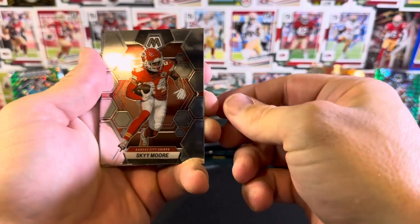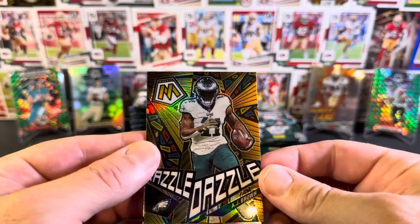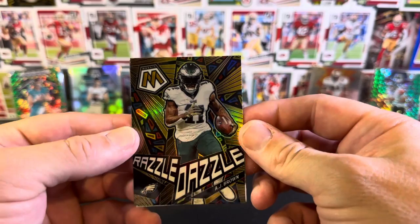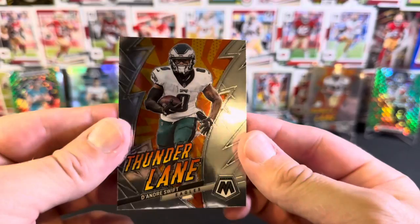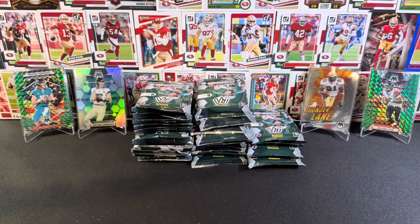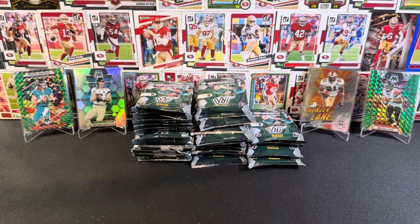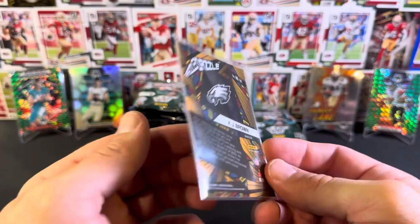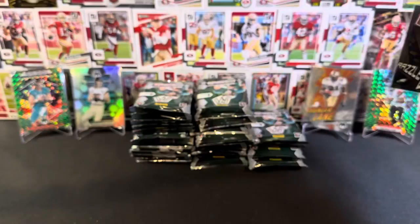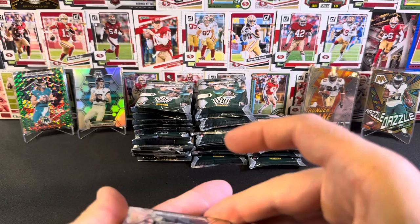Michael Vick base, Sky Moore, Antonio Gates, Jackson Smith-Njigba base rookie. Then we've got a Razzle Dazzle AJ Brown - that's cool, I haven't pulled one of these before. Not numbered. And then a DeAndre Swift Thunderlane base. I wasn't even aware of the Razzle Dazzles, actually, so I don't know where this insert sits in terms of print rarity. Cool card though, real cool card. That's quite a nice hit.